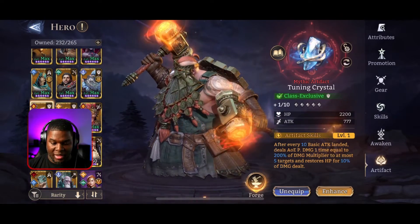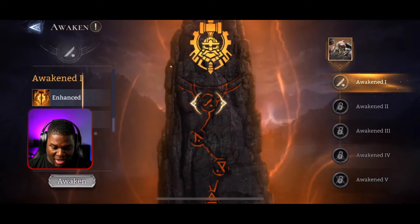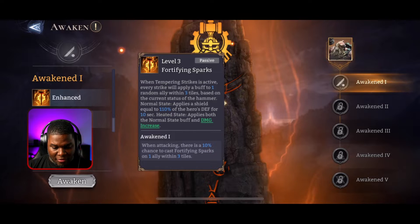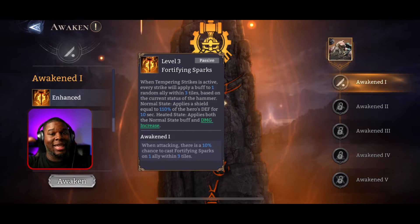He's going from being a defender to being a powerhouse of consistent hits while also just giving out buffs the entire time. For folks who got him and don't like that they pulled him, here's a nice buff: Awaken 1 - when attacking, there's a 10% chance to cast 45 sparks to one ally within three tiles. That three-tile range is gigantic by the way.